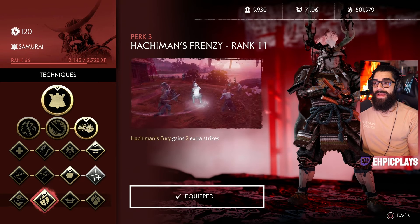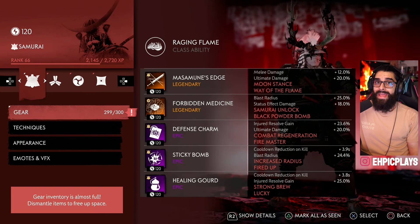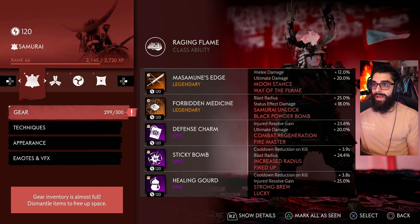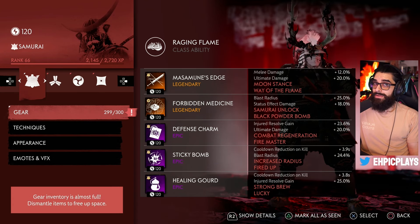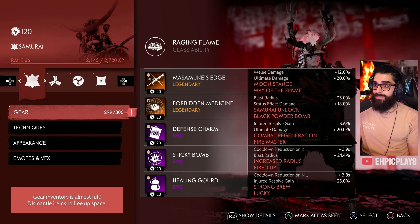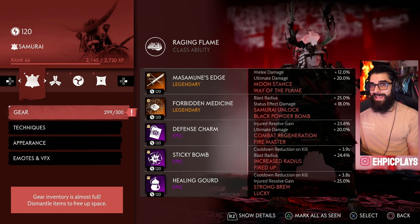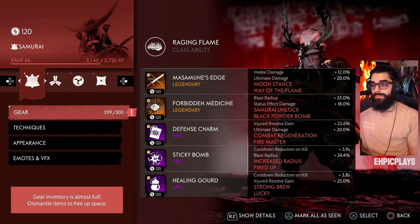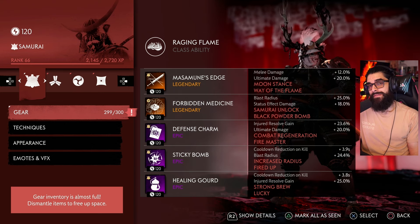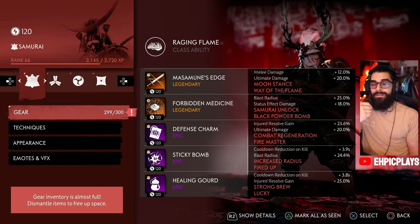Lastly I have Hachiman's Frenzy, which allows the Samurai's ultimate to do two extra strikes instead of the normal three. For gear, I have Masamune's Edge, which is a legendary sword. I have Forbidden Medicine — a bomb pack you can unlock for the Samurai, though you'll need to play some Ronin first to get it. For my charm I'm using a defense charm. For ghost weapons I'm using a sticky bomb and a healing gourd. More in-depth builds will be linked down below.